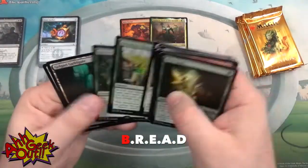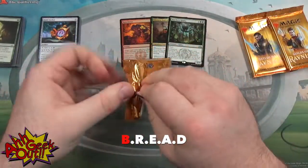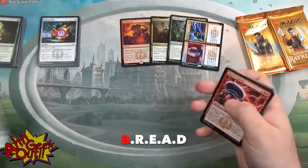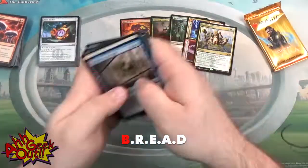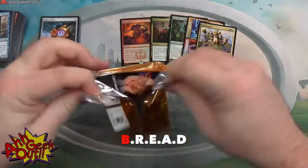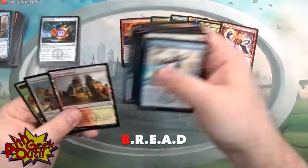B stands for Bombs. Bombs are the cards that are probably going to single-handedly win you the game. They tend to mostly be big threatening creatures — things like a 7/8 with Trample and Hexproof, for example, that would be very difficult for your opponent to deal with. When you're looking through your cards, Bombs will often jump out at you anyway because they're often a rare or mythic, a card that people will look at and go 'oh wow' — those are your Bombs.